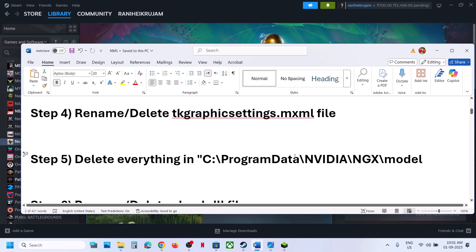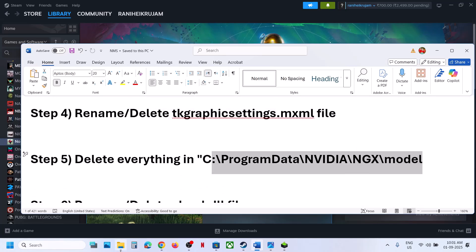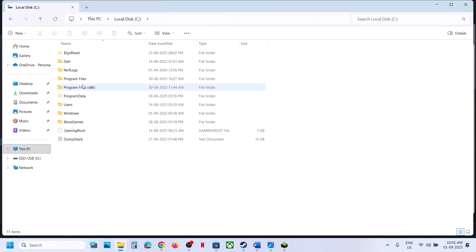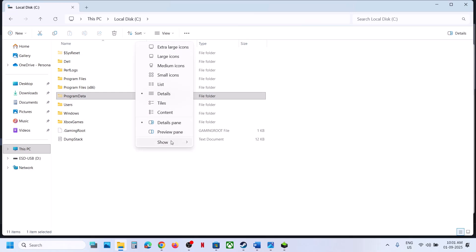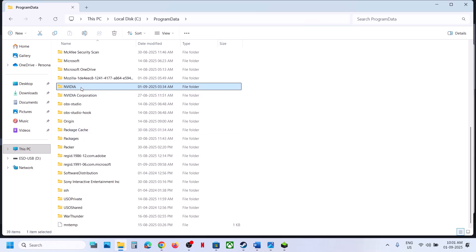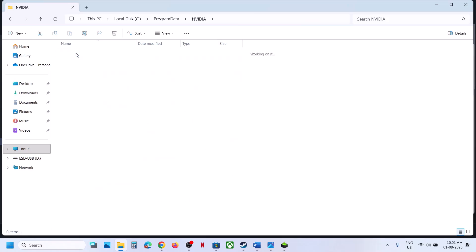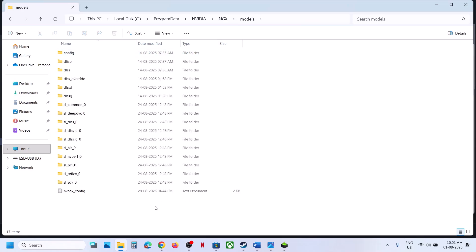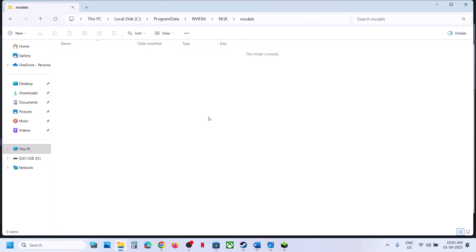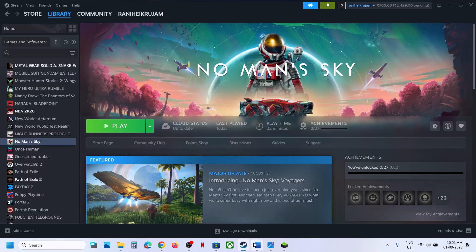Still not working? The next step is to delete everything in a specific folder. Open File Explorer, go to This PC, open the C drive, then open ProgramData. If you don't see ProgramData, click View, select Show, and check Hidden Items. Open the ProgramData folder, find the Nvidia folder, open it, open the NGX folder, open the Models folder, and delete everything from there. Then launch the game and check.